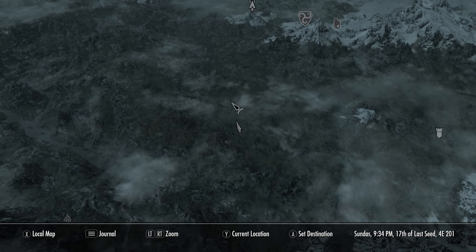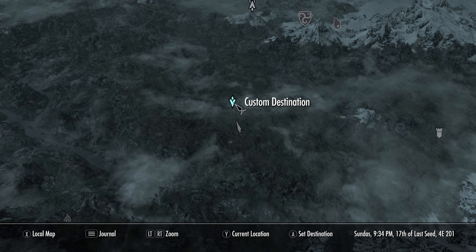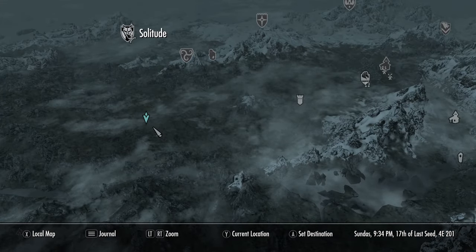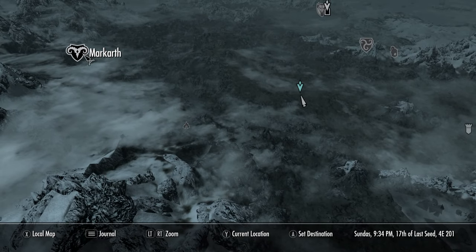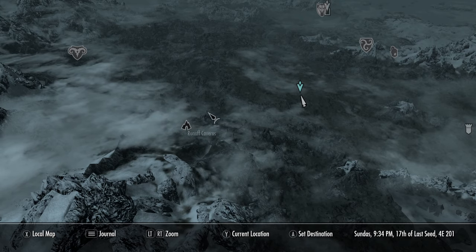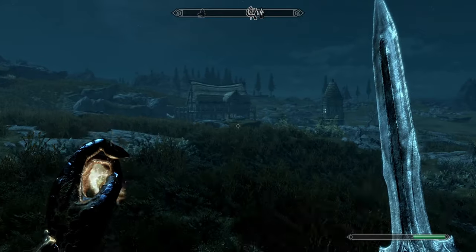Alternatively, just open your map and place a custom destination marker right about here. For reference, there is Solitude, Moorfall, Markov over here, and Runoff Caverns here.